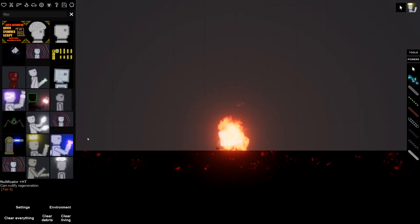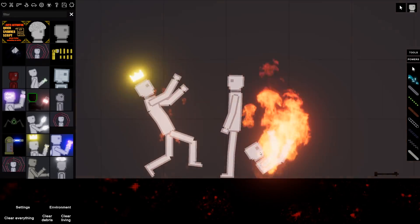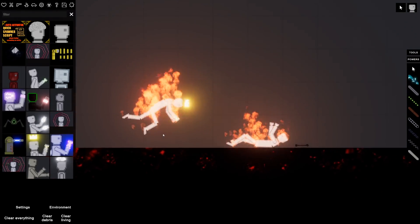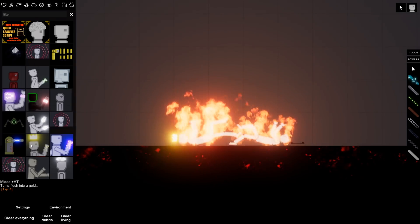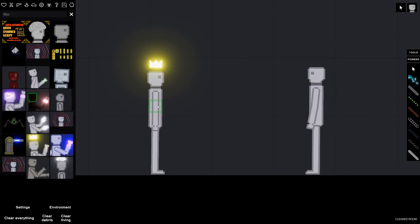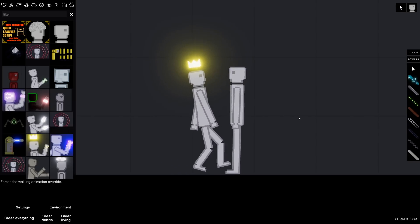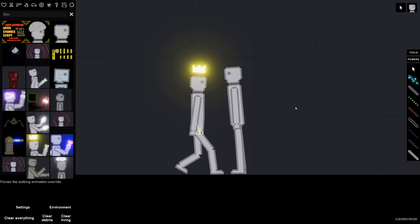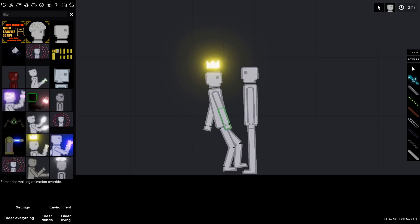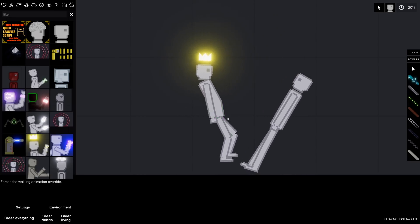We've got other Tier Fours — we've got the Midas, which just turns flesh into gold. This guy's got a little crown. I need to reset this real quick. So we have our Midas Touch God — let's tell them to walk. When they touch stuff it should turn into gold. Let's go slow-mo and grab your arm — oh, look at it actually start to activate when it gets close!